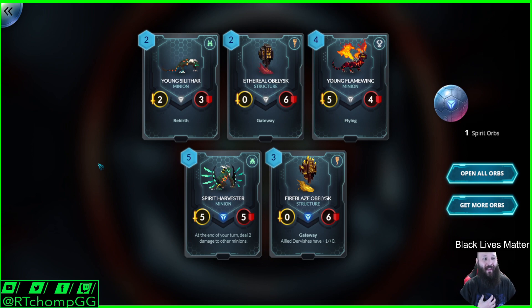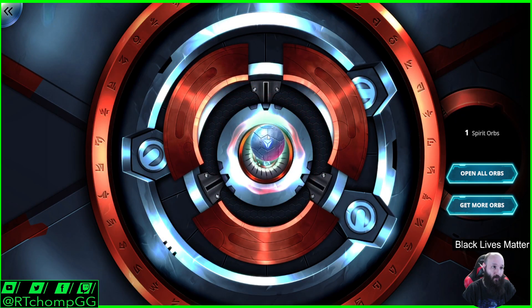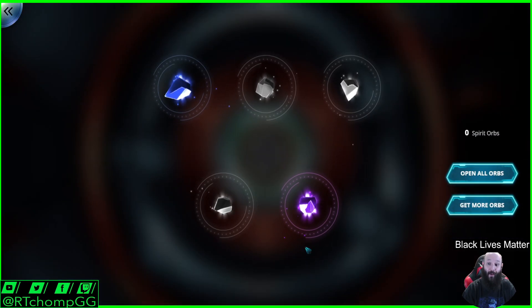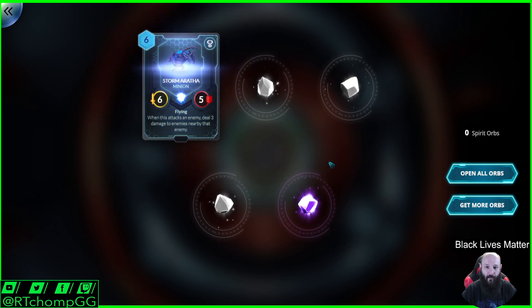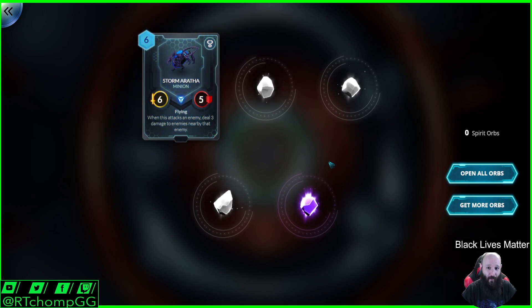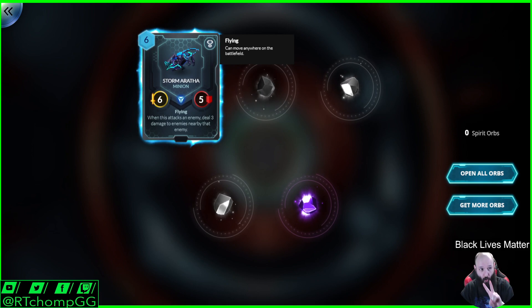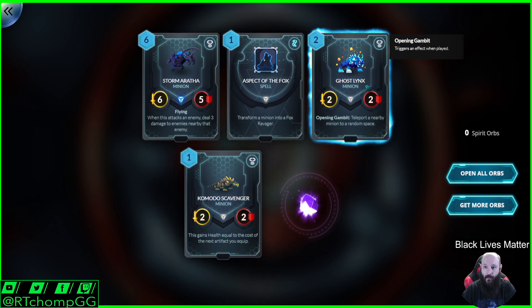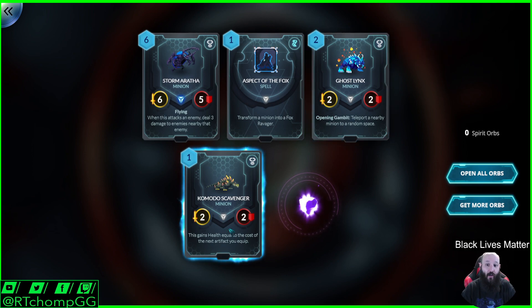I have articles about this game on my website from when the first one came out — like six years ago or whatever it was. We get cards that have Rebirth, which is a cool mechanic — it's basically Resurrect. Instead of having to stand on the bones like in Phobies, it pops a little egg. We got a Rare: Storm Aratha. When this attacks an enemy, deal three damage to enemies nearby that enemy. It has Flying, which means it can move anywhere as compared to the normal limited two-space movement. Aspect of the Fox is Vanar. Ghost Links — teleport an enemy minion to a random space. And this is the Komodo Scavenger we saw a minute ago.